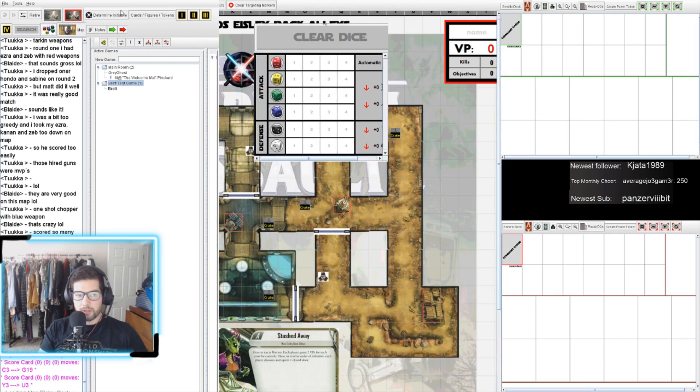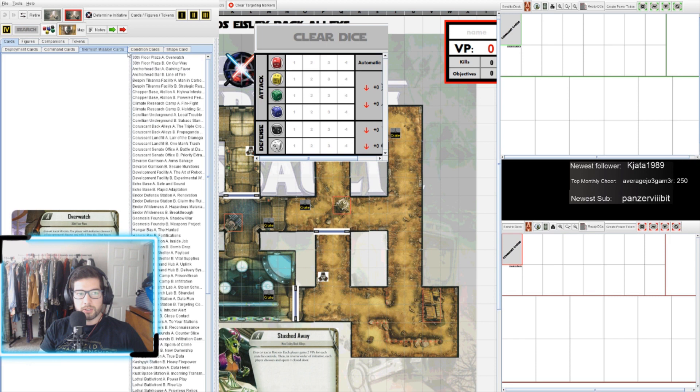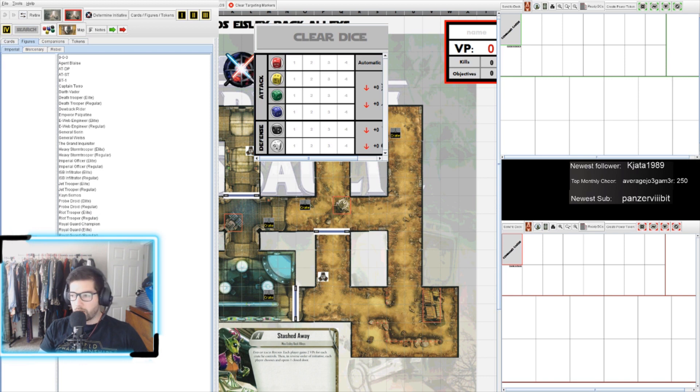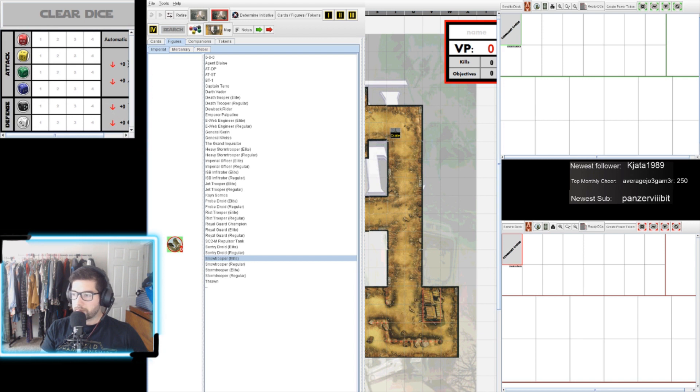The next thing you want to do is go up to Cards, Figures, Tokens. This has a directory of every card in the game — deployment cards, command cards, mission cards, condition cards, shape cards for claudites. There are also tokens for figures that you can drag onto the map.